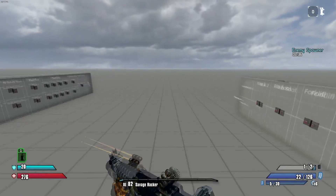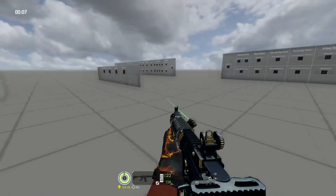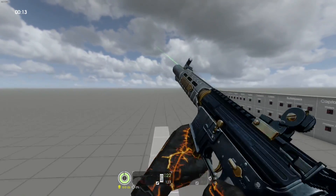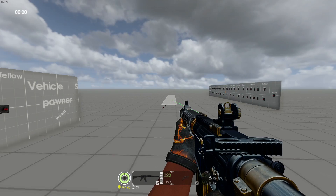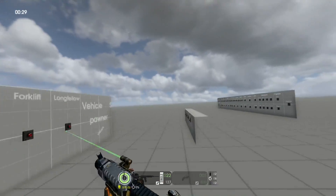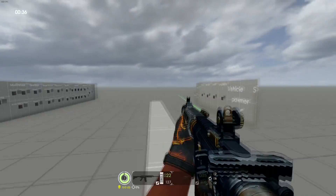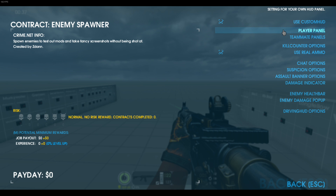Coming in at number two we have Wolf HUD. This used to be my go-to HUD until I changed to what I use now, which is number one. Wolf HUD is the thing you use if you want to have all the information you need. You got your guns there, you can change how that looks, it tells you your fire mode, and the same for secondary. It's got your kills, accuracy, equipment, cable ties, stamina meter, detection — everything.